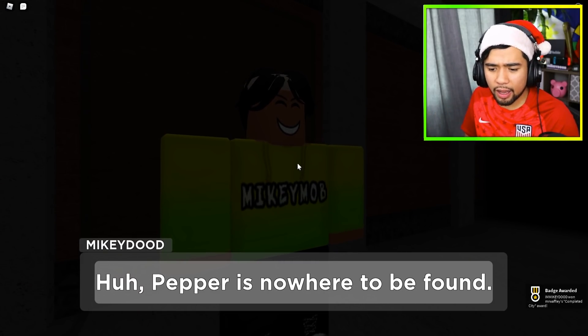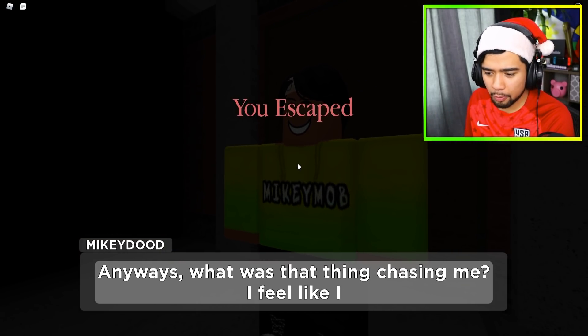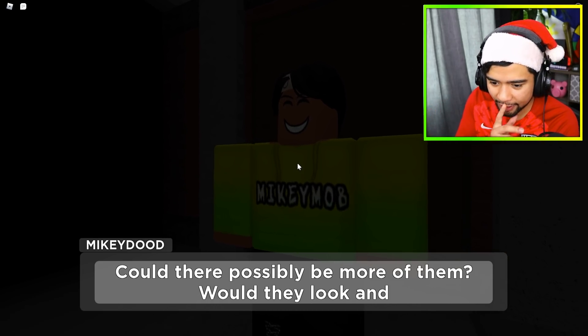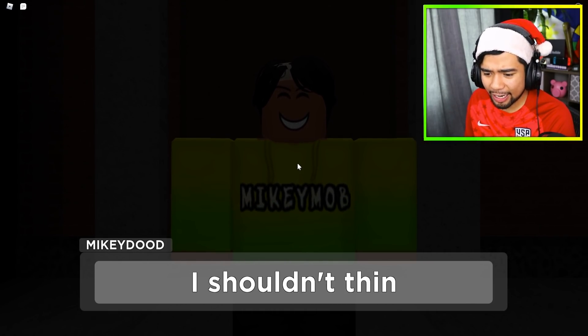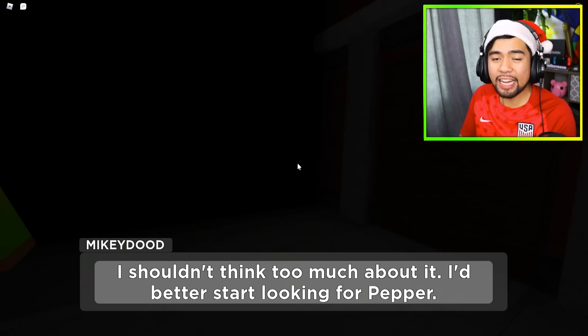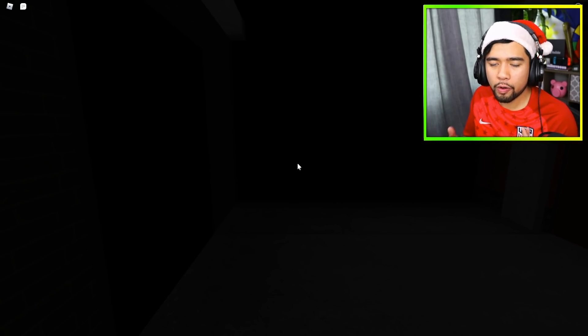We're looking for Pepper — Pepper is nowhere to be found. What was that thing chasing me? I feel like I've seen it somewhere before. A completely new storyline — this is crazy. Could there be more of them? I shouldn't think about it too much, I'd better start looking for Pepper. So our main goal in this Piggy Exploration game is finding our friend Pepper, who was in the winter holiday map.